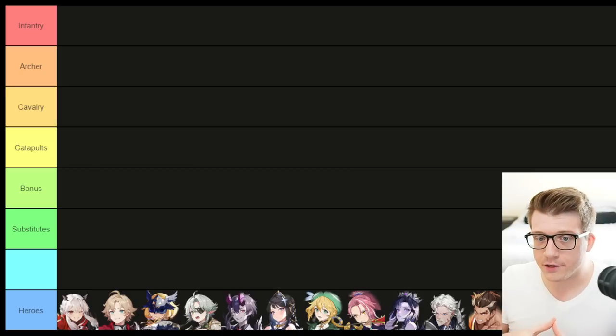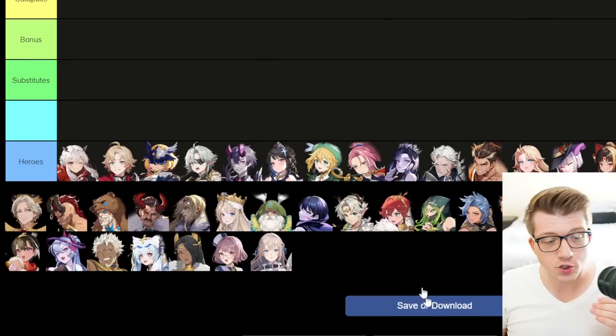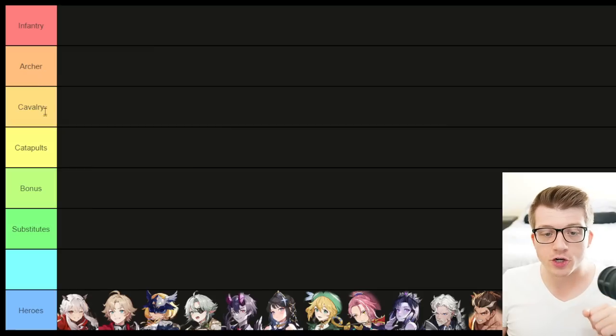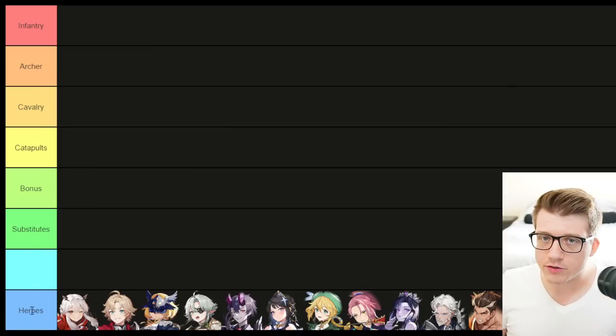With all that out of the way, let's jump over to the tier maker, which we'll use to organize the different hero pairs. I'm putting a link in the description so you can plan out your hero builds in Grand Cross: Age of Titans. We have this broken down by infantry, archer, cavalry, catapults, bonus, and substitutes.